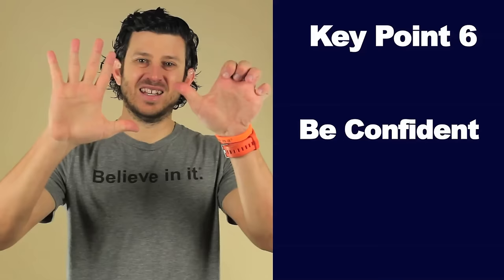Key point 6: be confident and keep your head up. First, keep your head up to see the field. Second, keep your head up to stay confident. Have that 'believe in it' attitude. Looking down tends to allow negative thoughts to enter your mind. Keep your chin up and stay positive with yourself. Don't let one bad pass ruin your game — it happens. The attacking center mid is supposed to take chances and chances don't always work. But when they do, the fans go crazy. Be confident.